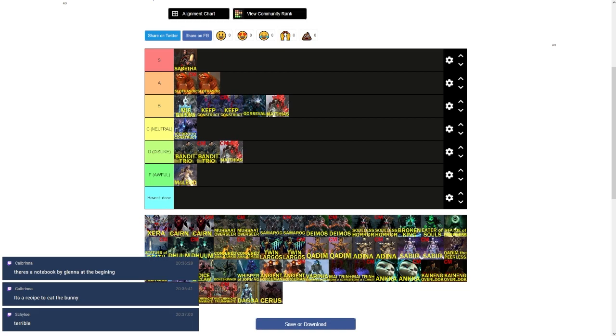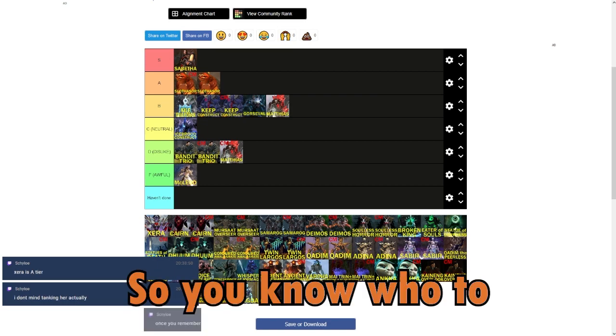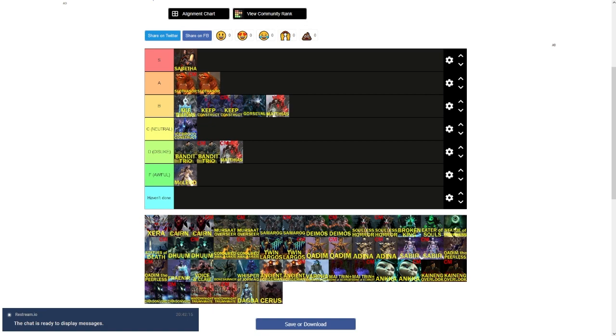Xera — very mixed feelings. One person loves the fight and thinks it's A tier. Tanking it is a nightmare unless you've done it multiple times before, and training it is a nightmare because if people aren't paying attention, they're just gone due to stacks. Training it is a shit show. Consensus: A tier, below Slothasor. It's also very funny that the fight broadcasts to the entire raid who gets the special action key — so you know exactly who to blame if you die.